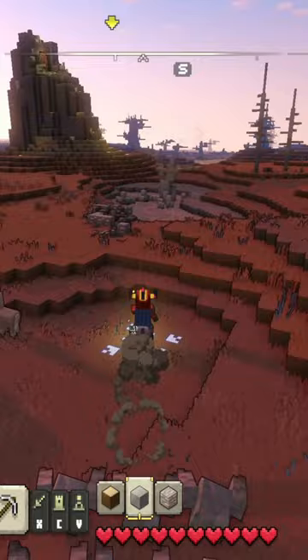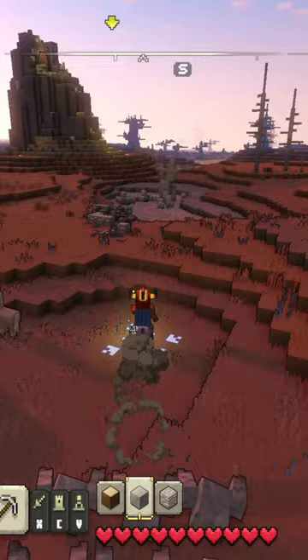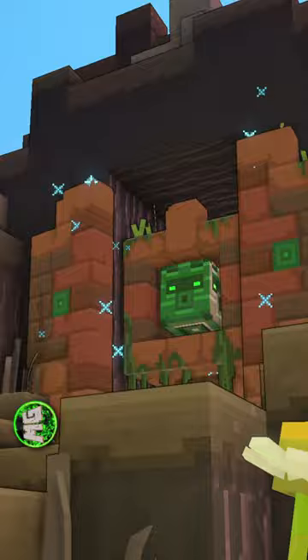Every map in Minecraft Legends is randomly generated, so your biomes may be different to mine. The first golem I'm going to be unlocking is the Fist of Brick. It can be found in the Dry Savannah biome.